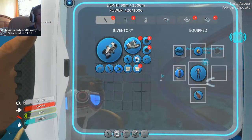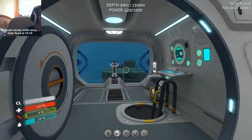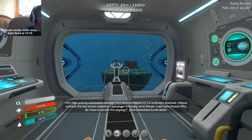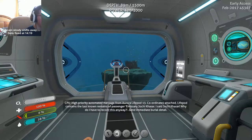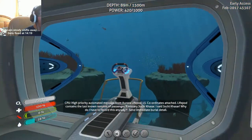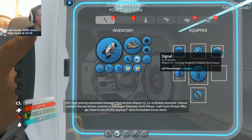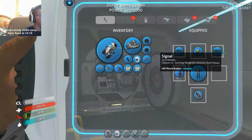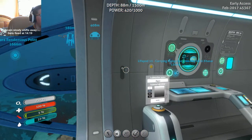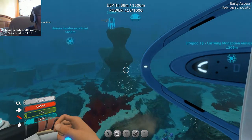We got another signal. CPU hail from lifepod 13 - last note of the emissary Jokey Kasar, carrying Mongolian emissary Jokey Kasar, lifepod 13. I guess we're going there. I'm getting confused - I'm not sure which lifepods I've gone to. We are here at Jokey Kasar's lifepod.